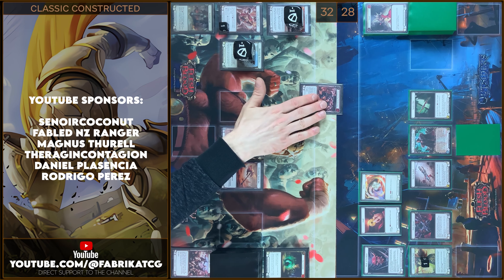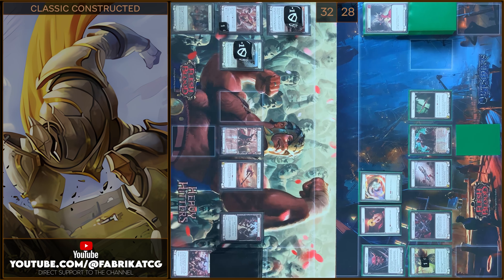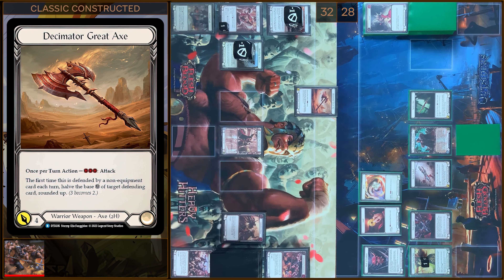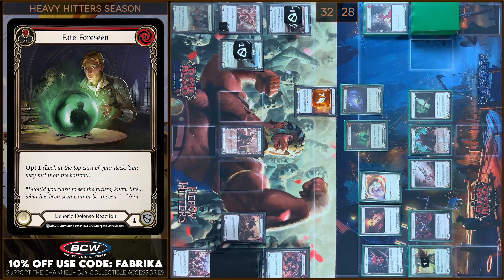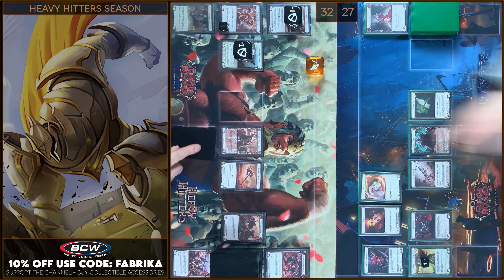I'm gonna start with playing Commanding Performance. I'm gonna pay 1. Let's close this section. And next I will play Decimator Greatax. I'm gonna pay 3. 7 damage. No block. I have no reactions. I'm gonna play Sync Below from my Arsenal Zone. I'm gonna put a card from my hand on the bottom. Sync Below gains minus 2. And I'm gonna play Fate for Sin. Let's stay on top. I have no reactions, so you block 6 damage. I take 1. That's all. I will arsenal this card, passed on to you.